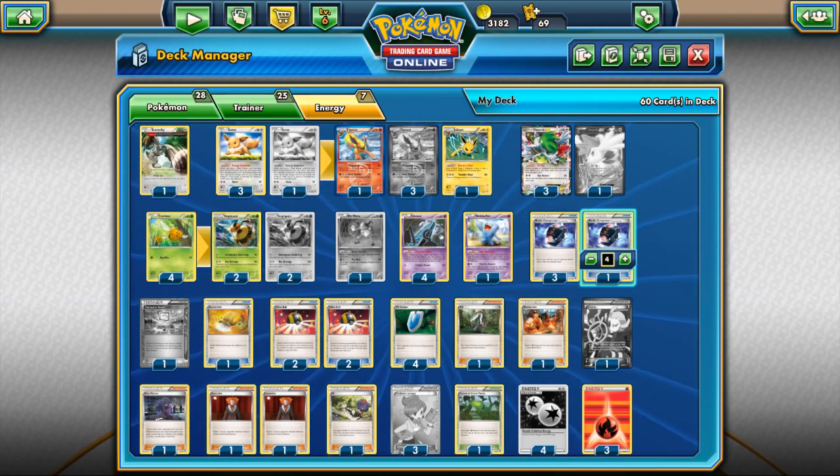The last two rounds I played against another Mega Ray, and with the Jolteon in there, I finally got it to work out — just a really easy win. The last round I played against another Night March deck. I ended up playing four Night Marches overall for the day. I beat two and lost one going into this last match. I didn't want to lose this Night March, and I did end up beating it.